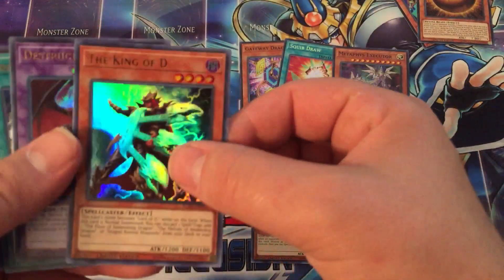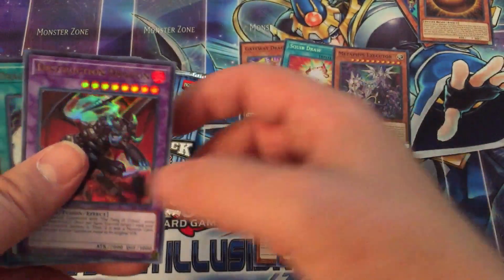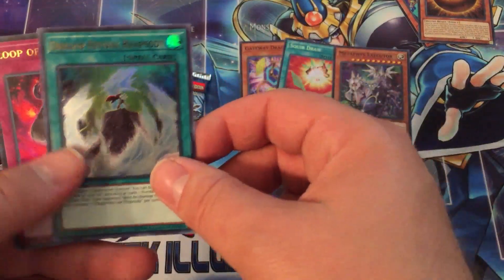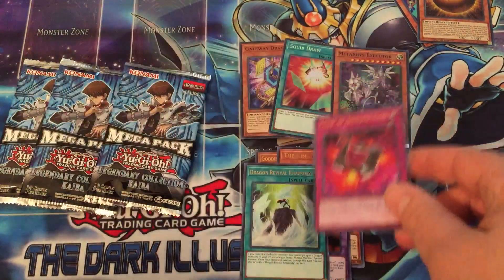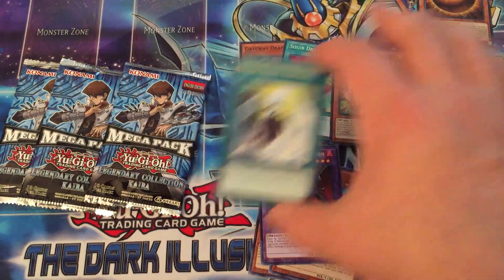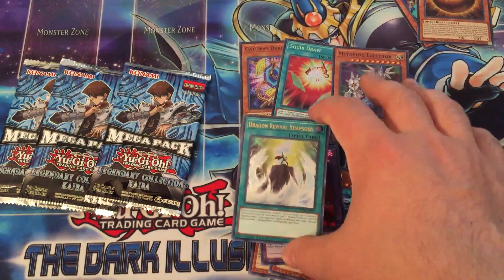Okay, Goddess of Sweet Revenge is our Promo — the King of D. Not the best card, but it's kind of neat what it can search. We have a Destruction Dragon — really good card — Dragon Revival Rhapsody, and a Loop Destruction. It's a good card, but the problem with it is you kind of have to play odd things to set it up.